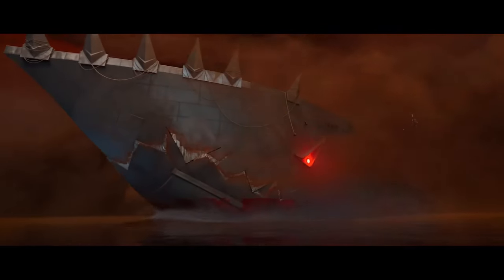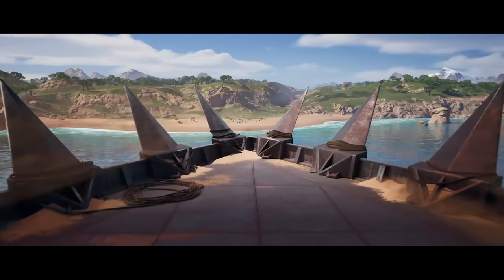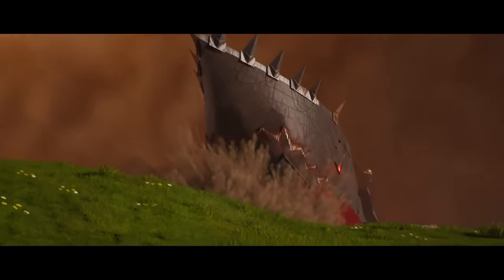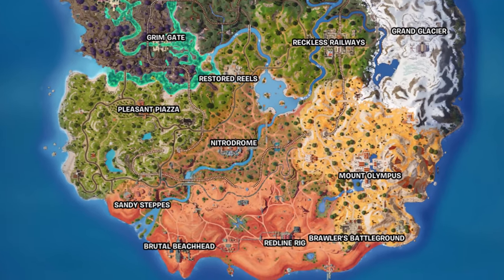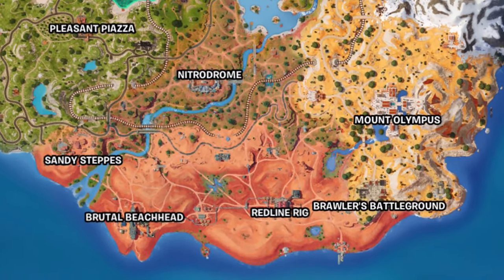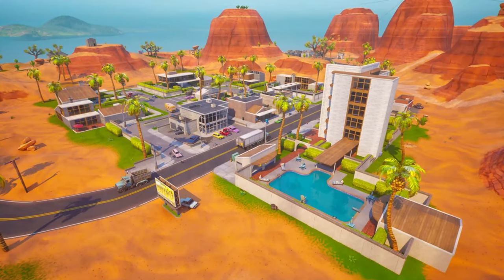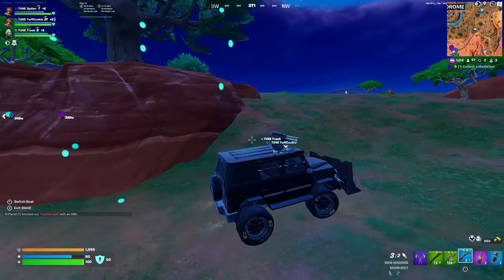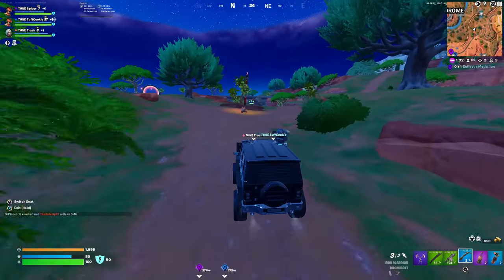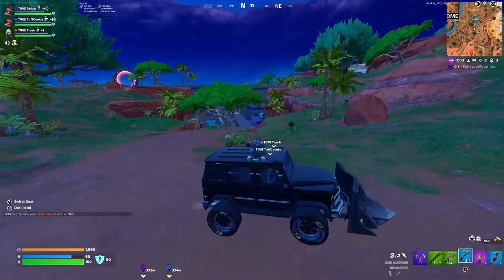Something that always helps a Fortnite season start off strong is awesome map changes, and I truly believe Season 3 has the best map changes so far this chapter. They added a new desert biome with the huge sandstorm that appeared on the map this season, and I absolutely love desert biomes. It was my favorite biome in Chapter 1, my favorite in Chapter 3, and I have a strong feeling it's going to be my favorite biome in Chapter 5. Something about the desert biome always just looks so good in Fortnite.